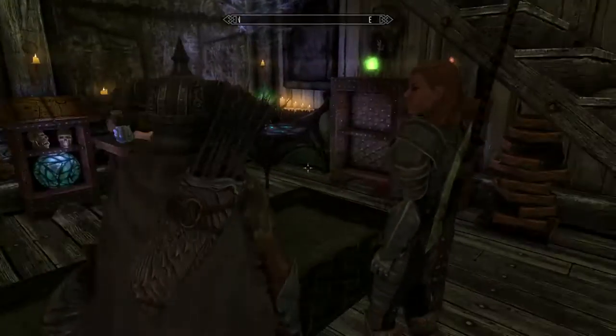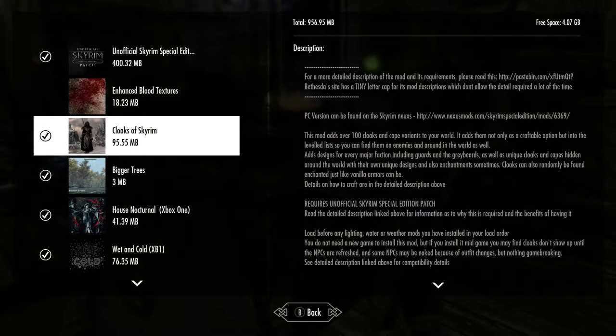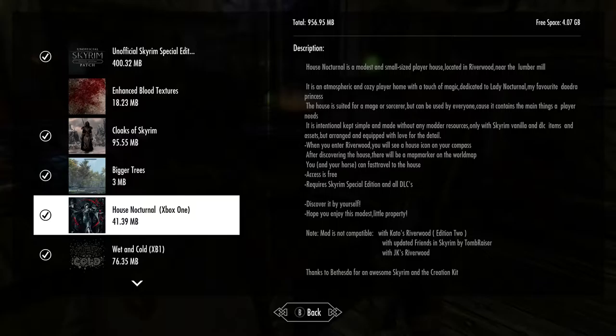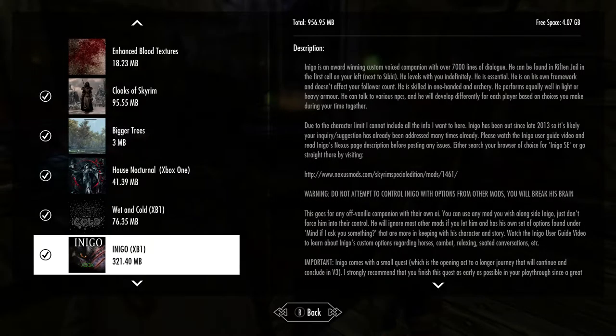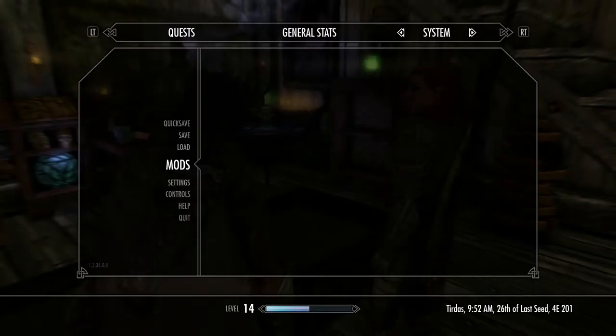Let's do a quick review of the mods. Cloaks of Skyrim — I like that they're added to the vanilla game. Bigger Trees — freaking awesome. House Nocturnal — really nice, I like this mod. Wet and Cold — really nice. And Inigo — very awesome follower from what I've seen. A-plus for these mods, I really like them. Sorry for the hour-long video — there were so many obstacles and I kept failing. But that's it for this one guys!